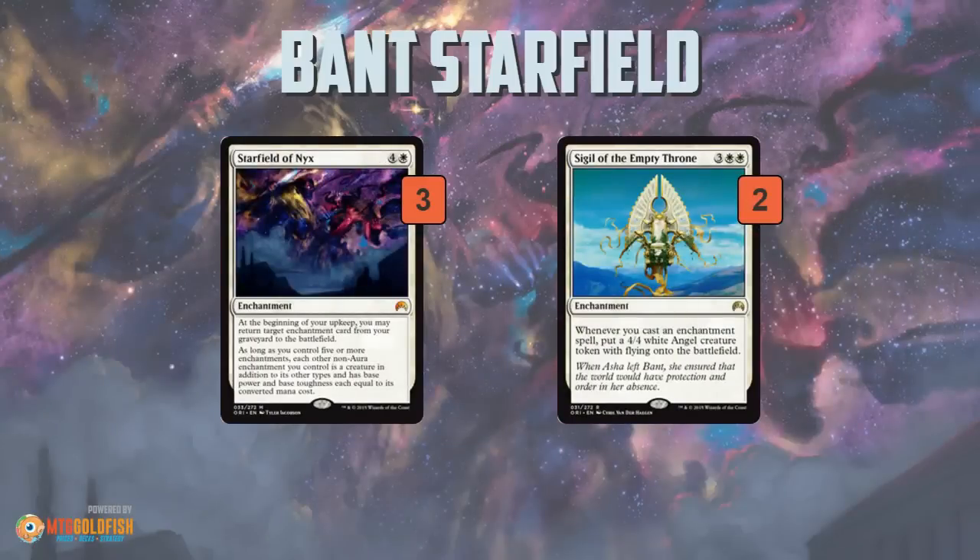The deck is built around Starfield of Nyx. This card is just so sweet — a 5-mana enchantment. At the beginning of your upkeep, you get to reanimate an enchantment, and as long as you have 5 or more enchantments, each non-aura enchantment becomes a creature with power and toughness equal to its converted mana cost. Basically, Starfield of Nyx is how you win the game. You play a bunch of enchantments, drop your Starfield, turn them all into creatures, and just beat down with your enchantments.